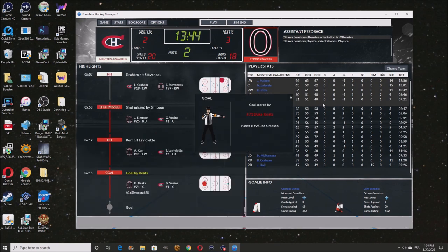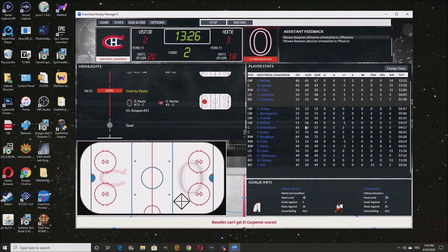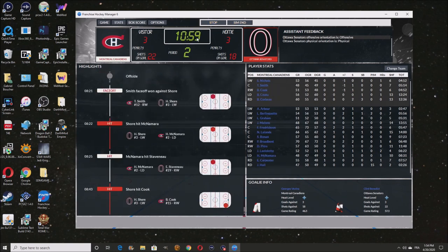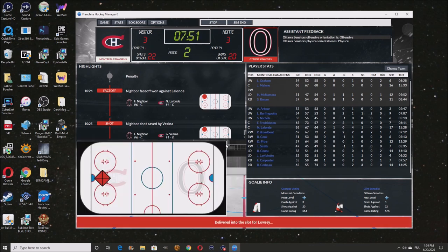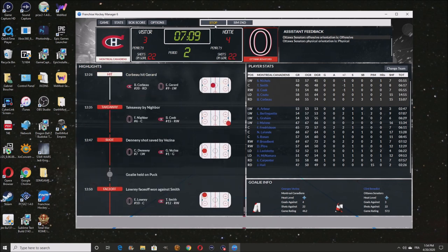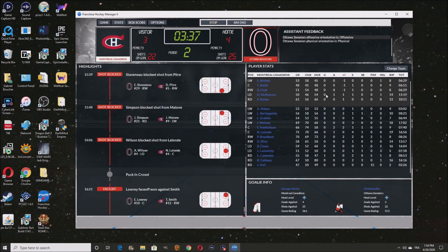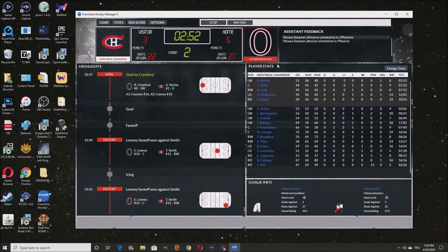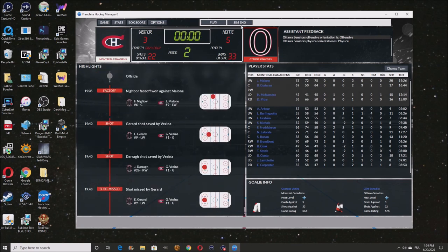Duke Keats is going to score another one. There's a goal by Carpenter for us. It's three goals — obviously it's going to be around ten goals per game almost. There's going to be a lot of goals scored during games. Oh my god, we're getting destroyed right now — five on three, a five to three. You get some power plays, come on.